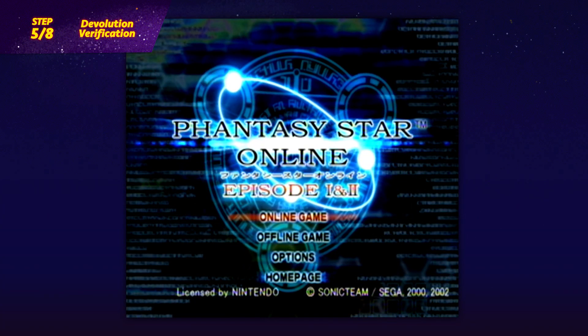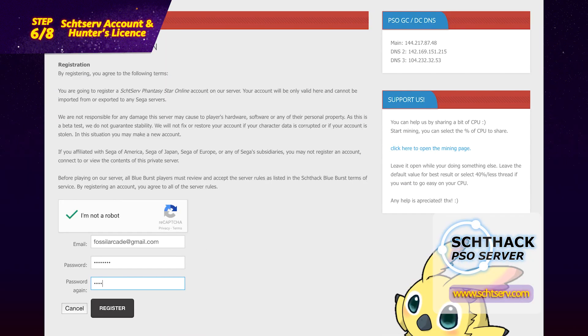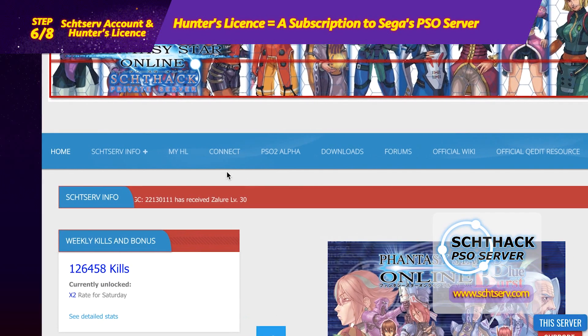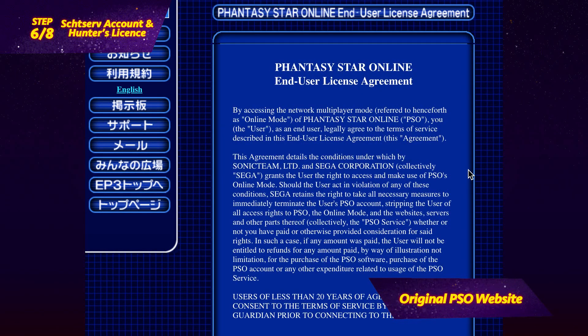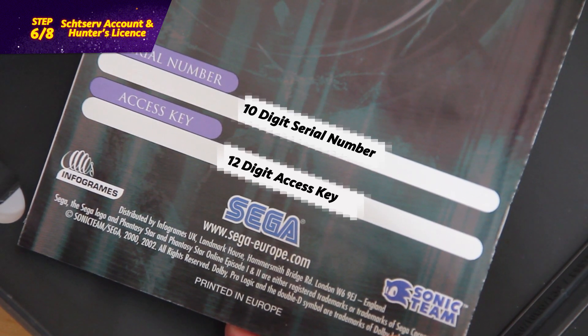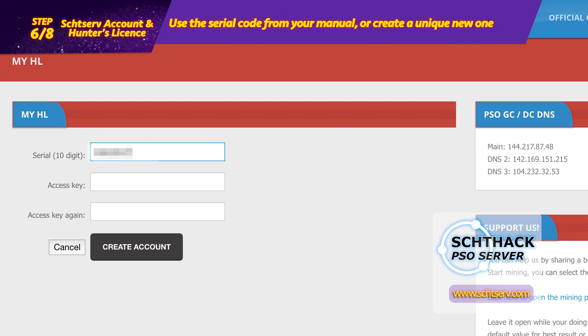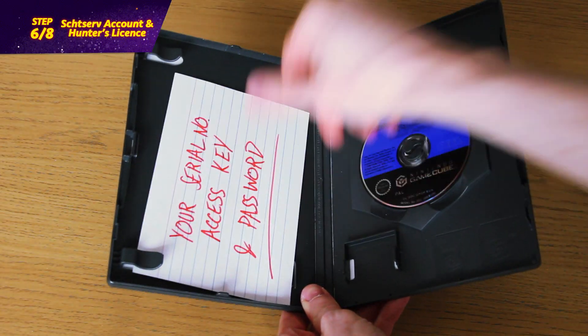Now the game is verified, you're finally ready to start connecting online. Step 6: Create a Shitserve account and Hunter's license. Create a login on Shitserve.com, then you'll need to create a Hunter's license. Visit the MyHL page and click the GameCube icon. Originally, your Hunter's license was the subscription you bought from Sega to access their servers. Using an access key and a serial code, the server would verify you as a unique and legitimate player. PSO still requires a Hunter's license access key and game serial code when connecting online. For the original server, you needed to use the serial code printed on the back of the PSO manual, but Shitserve lets you create your own in case your manual is missing. And as Sega is no longer generating Hunter's license access keys, you create this number yourself too — just enter any arrangement of numbers so long as it's unique to you. Entering these codes in-game is what will grant you access to the Shitserver. Once you've created these numbers, make a note of them and keep them alongside your copy of PSO.